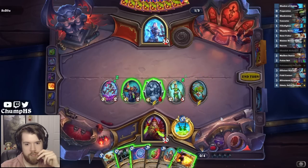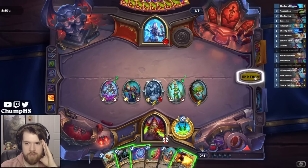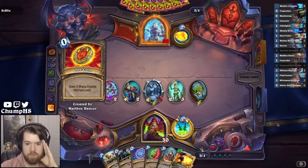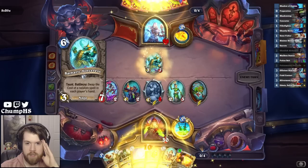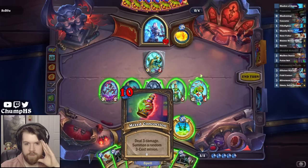Definitely some garbage. Why would they hero power Putreside? I can't imagine them being able to kill it this turn. The Slime Scale Diver ends up being really good. If I can find Shadow Step for my ghoul, this can be played for zero mana.